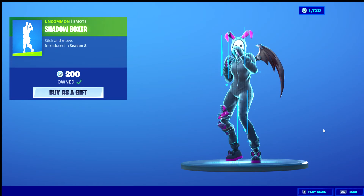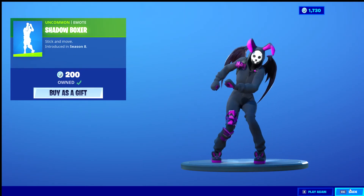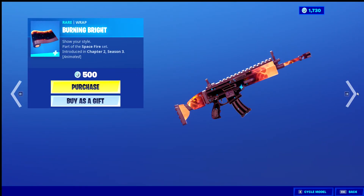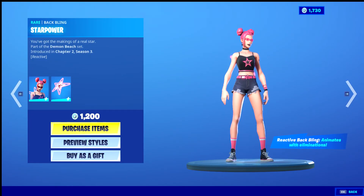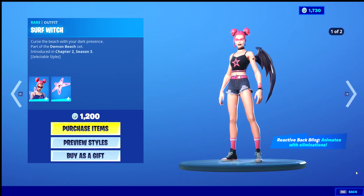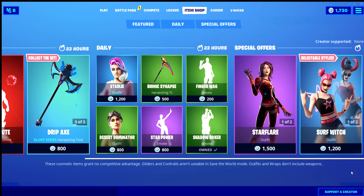Pretty cool. We have Shadow Boxer, and it's still here — Burning Bright, Star Flare, and Universal Bloom. It's the third day in a row for Surf Witch and Star Power, Surf Demon, and the pickaxe Starstruck Axe. That's it for today's video, see you guys later, have a great day, bye!